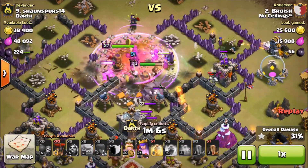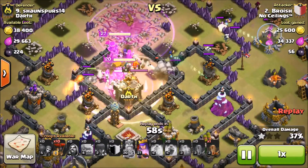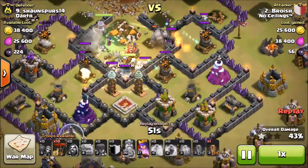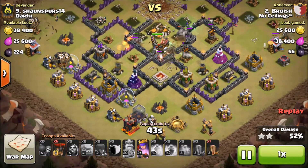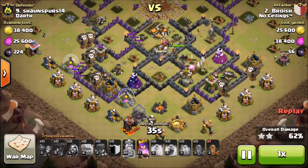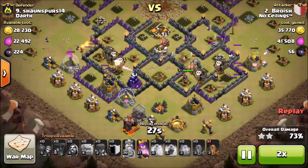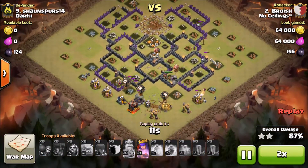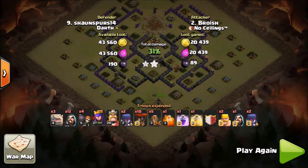Heroes are moving through the core, beating their way through. His goal is to grab all four air defenses — he's got a heal and a rage for all his troops in the core which keeps them up enough to take out those four defenses. After that he starts placing his balloons on the back side — ten of them, two on each defense. The base can't stop it since all the air defenses are down and there's only a couple archer towers and wizard towers left. With that many balloons tanking in the core nothing's going to take them out. He drops a quake and has a few troops on the outside to clean up — and the base is gone. Awesome job Broish, that's a really really nice three-star.